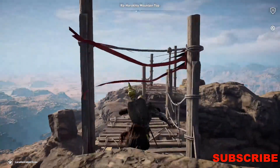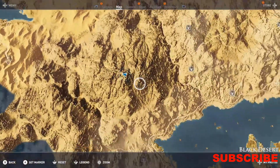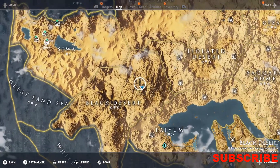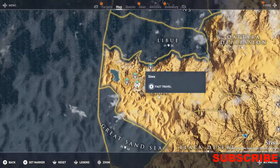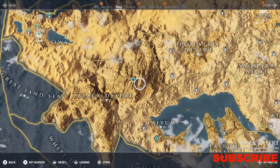Now, this is a fairly easy achievement. First things first, you guys are going to want to head to this location here, which is in the Black Desert. The easiest way to head here is to either go to this viewpoint and walk up, or travel to Siwa from here and ride over, if you don't have any of the locations nearby.